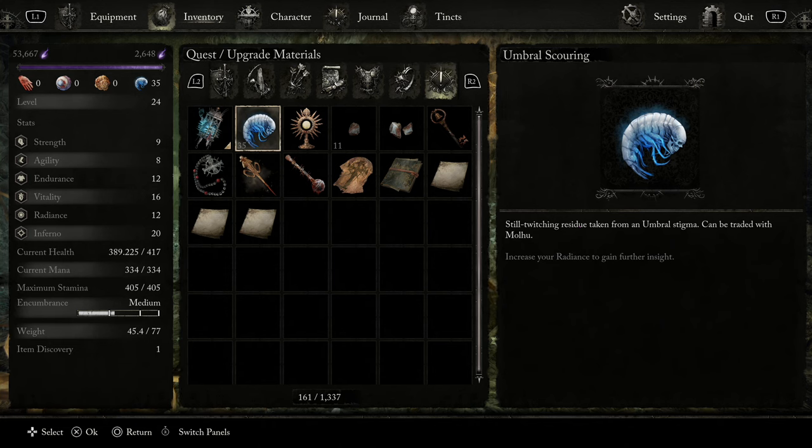I'm going to show you how to farm umbral scourings. Obviously this is amazingly fast - we're effectively going to be cheesing the grim reaper guy in the umbral realm.